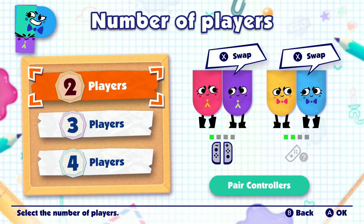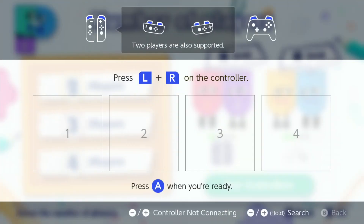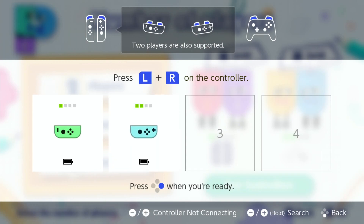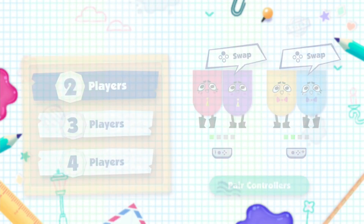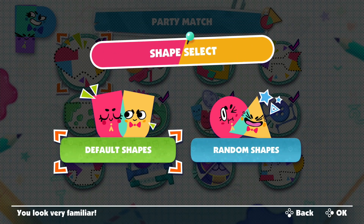Now, what am I gonna do? I don't have a guest star. Here's something simple you can do when you have two Joy-Cons. Would you look at that? I have two separate Joy-Cons now. Let's get started — it's actually just me here. This might be a bit confusing, but there's party match for us to do. That'll be the first one we'll do. Party match with random shapes, as per usual.